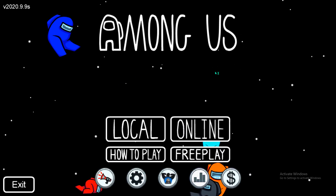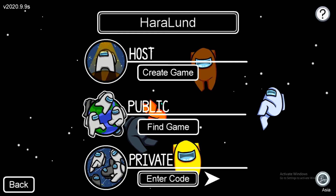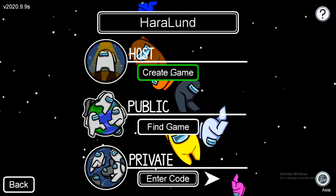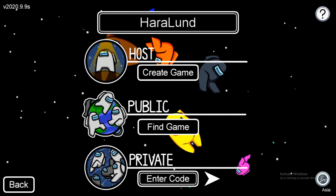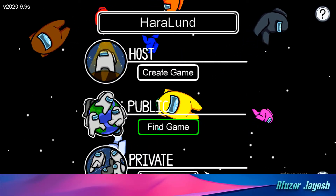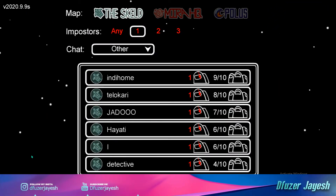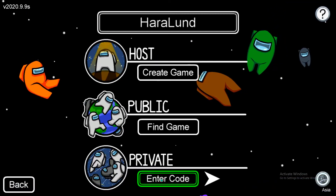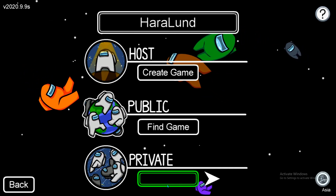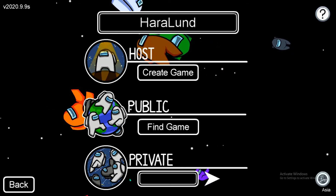Now you can enjoy it with your friends, family, whoever you want. This is the host option — if you want to host a game for everybody you can do it from here. There are multiple servers like North America, Asia, and Europe — Europe is the most used server. This is a public server. If your friend creates a game, you have to enter the code here. After the update it is a 6-digit code, not a 4-digit code.